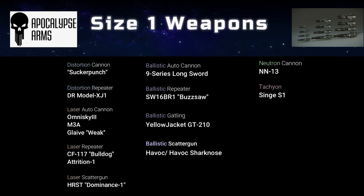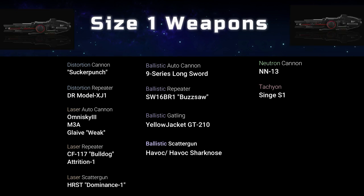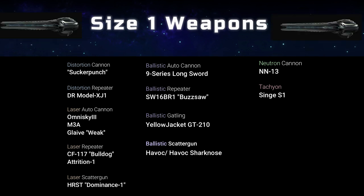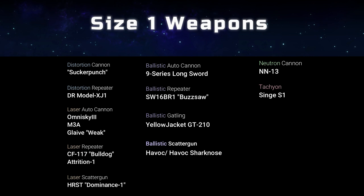Deciding on the right laser repeater? The CF-117 by Claus and Warner is known for their high rates of fire while maintaining accuracy, but they are also known for lackluster efficiency. The Attrition 1 features Hurston Dynamics' unique Cascade technology, which is said to increase performance while sustained laser fire is maintained.